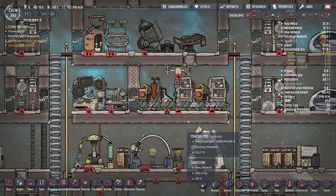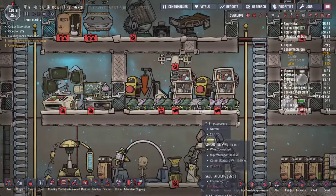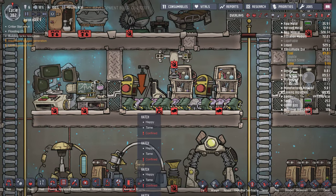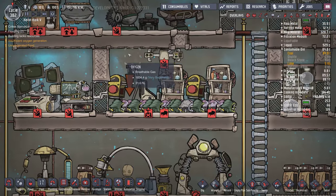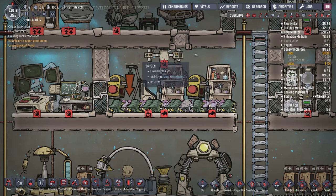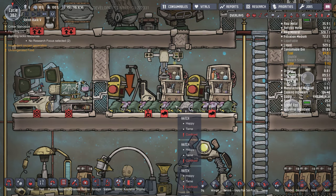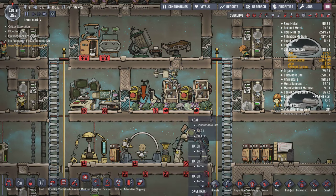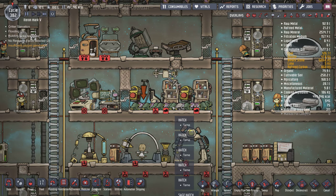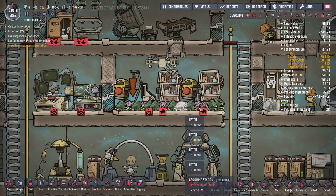Sorry the previous video was without voice. I want to show you an exploit about breeding — if you do not seal your stable station, the hatches start uncontrollable breeding. They breed and breed and don't feel overcrowded, and in 100 cycles they multiply massively.